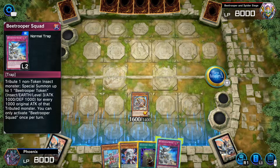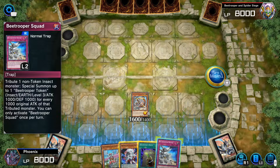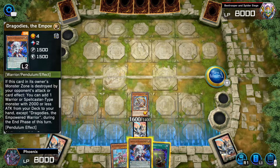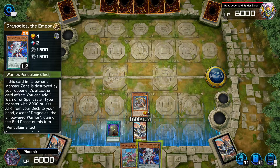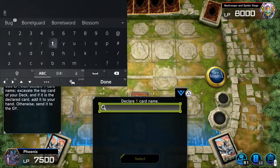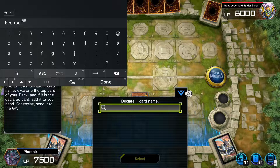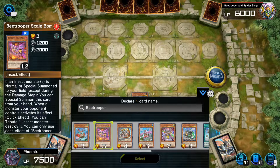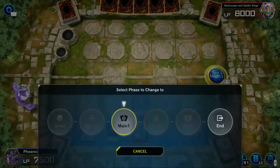Tribute one non-token insect monster, special summoning up to one beetroot — I'm just going to keep calling you beetroot — every thousand attack of that tributed monster. This card's useless, by the way. Wait, beetrooper? I'm going to try this. I keep going to beetrooper. This card's garbage, by the way. Where am I supposed to gamble with it? The chance of it actually being my card that I'm after is like a million to zero.